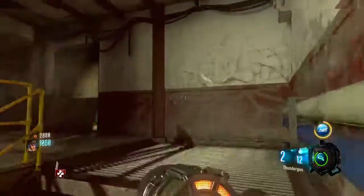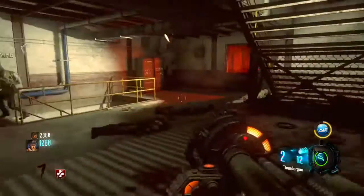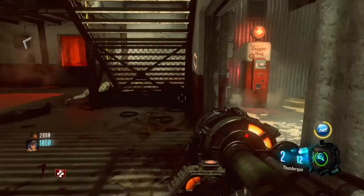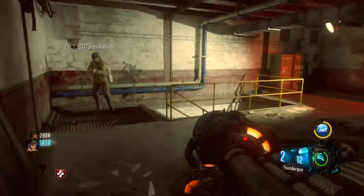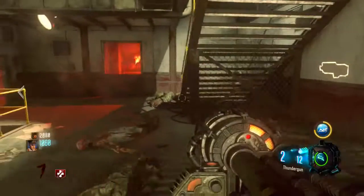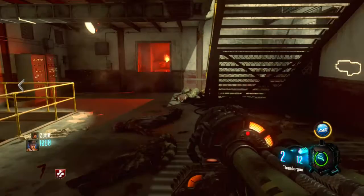So basically how it goes is - I'm gonna say this to you Kayden first - if we kill monkeys and they don't touch any of our perks, then we get an extra perk. We get a perk bottle drop. I'll watch these stairs, you can watch all the stairs.